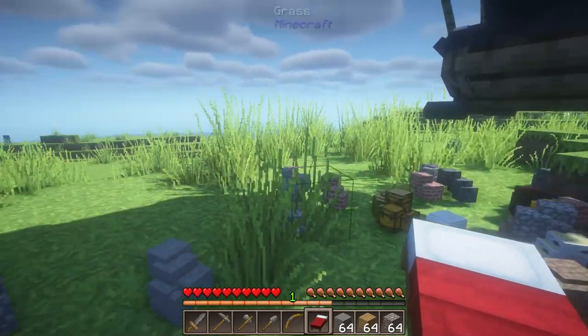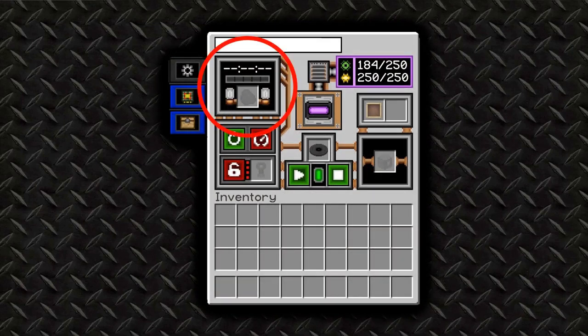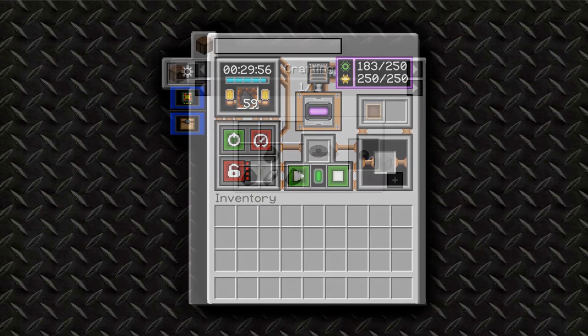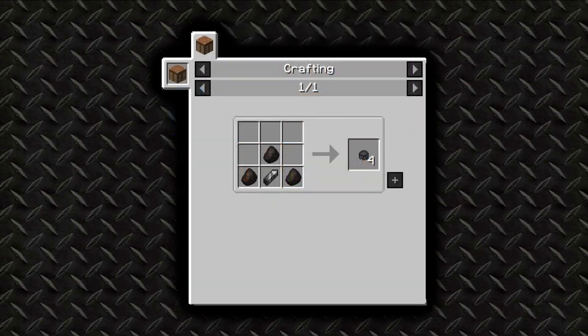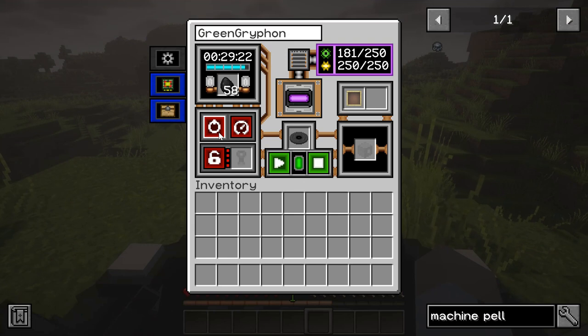Before you can start the vehicle, you'll need to fuel it. In the upper left corner of the main control panel there's a gray box for fuel — coal or charcoal work well. You can also craft four machine pellets with three coal and one zaganite; these pellets are a more efficient fuel source, but not radically so. I suggest you save your zaganite for maintenance. Once the craft is fueled up, click the red power button in the center-left portion of the main control panel to start the engine.